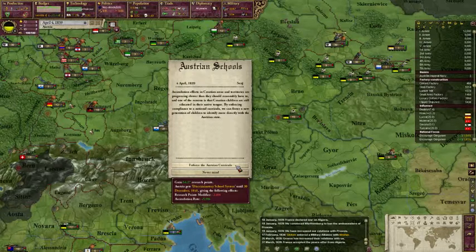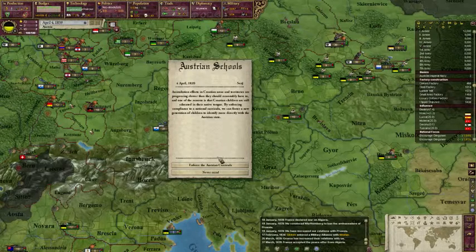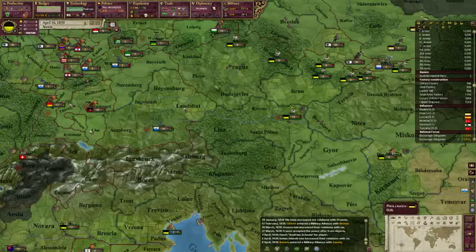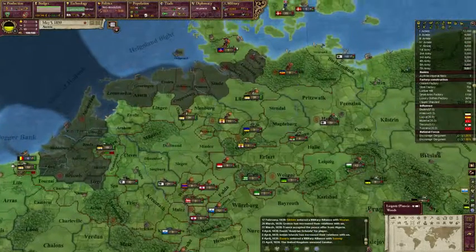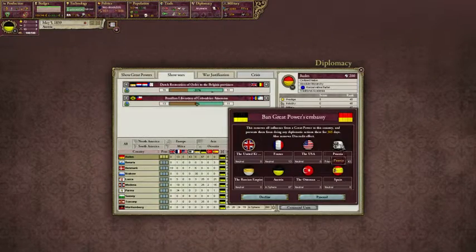We get 64.27 research points, which is a 2% modifier until 1841 — so 18 months, about 2 years. And we get the assimilation. So that's 10% — we have the experimental railroad and we make up those points we lost, which is really good. Then it will go away and we get it back even, which is nice. So we sacrifice a 2% over 2 years for a 2% increase straight away. Not the best choice, but the one we went with — just because we don't really need assimilation.